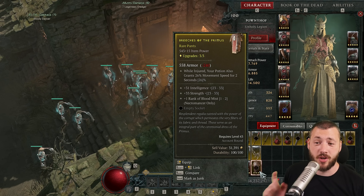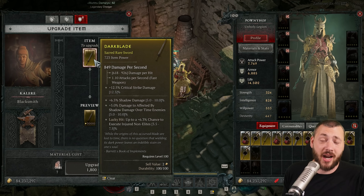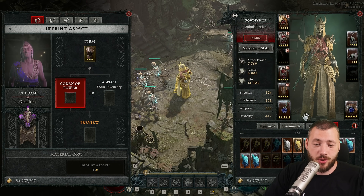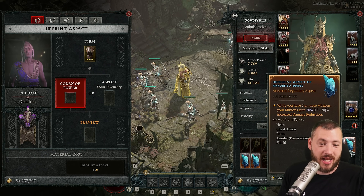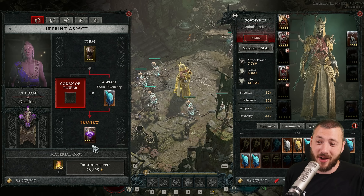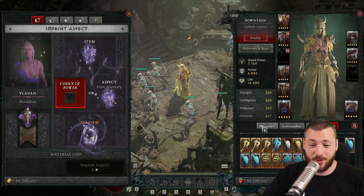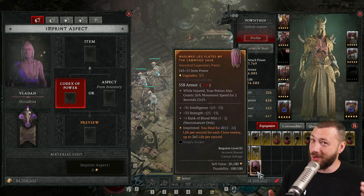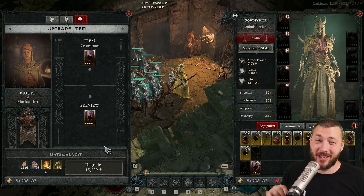Now, if your item rolls rare instead of sacred or ancestral — since as a rare it can only get upgraded three times, while a sacred item could get five upgrades — here's the sneaky trick. You take the item and imprint an ancestral legendary aspect onto it. Ancestral aspects are labeled as such, distinct from sacred or regular legendary aspects. When you imprint the ancestral aspect, the item actually turns from a normal rare into ancestral legendary, and the item power stays. Then you can go back to the smith and upgrade it another two times — tada!